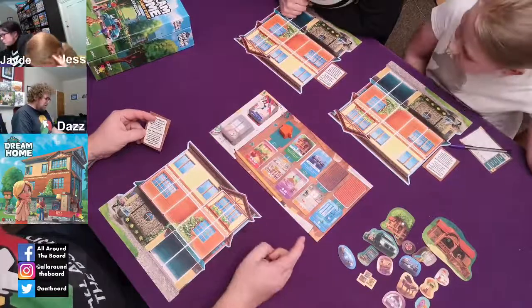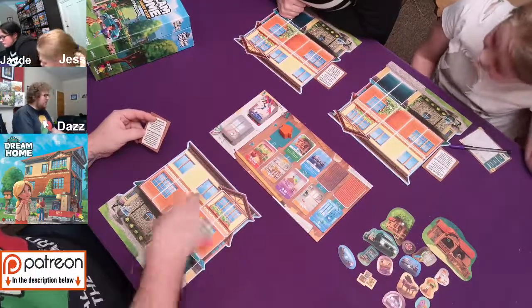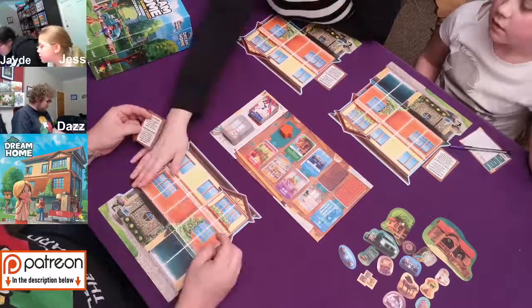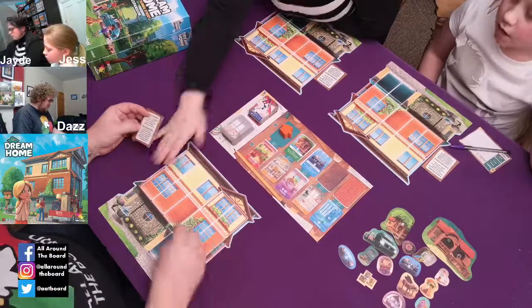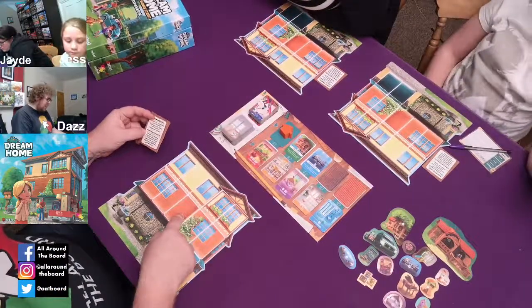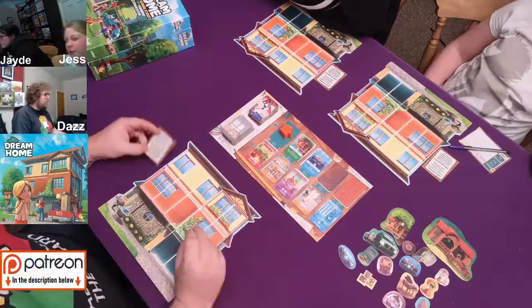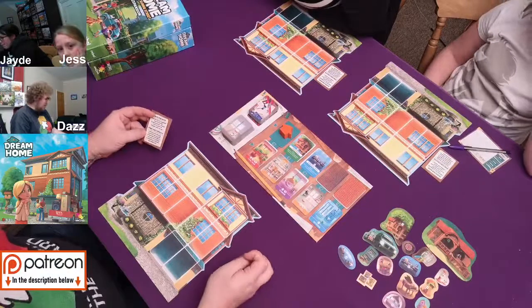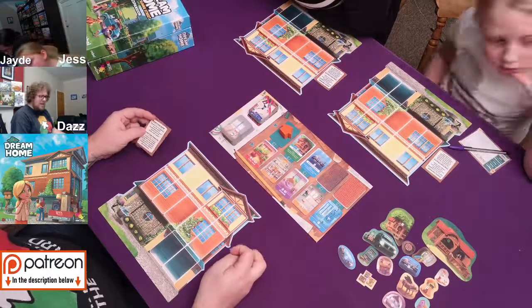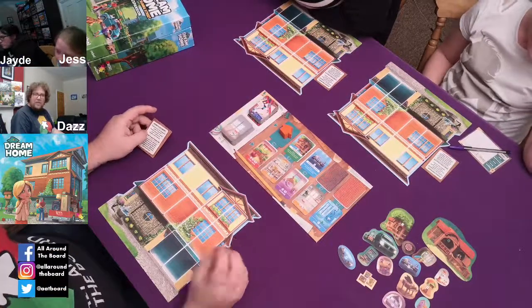You're also getting three points if you have a bathroom on the ground and first floor. So three points if we get a bathroom on each of those two floors. You also get three points if you have a bathroom, a kitchen, and a bedroom - it doesn't matter on the size, as long as you have one of each of those rooms. It's basically for functionality. And that is all we are scoring for the base game.